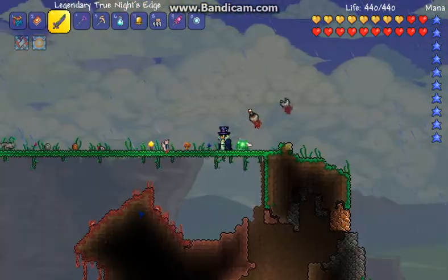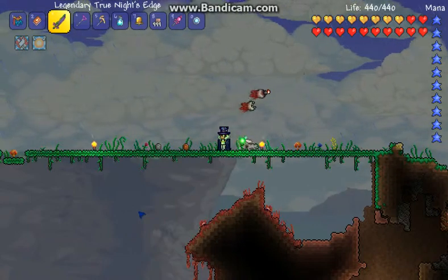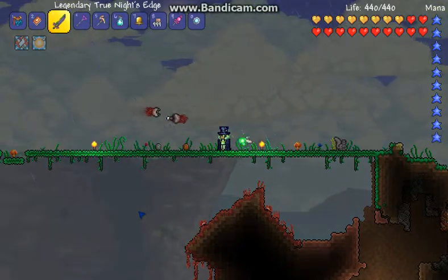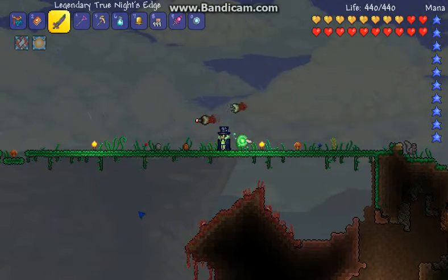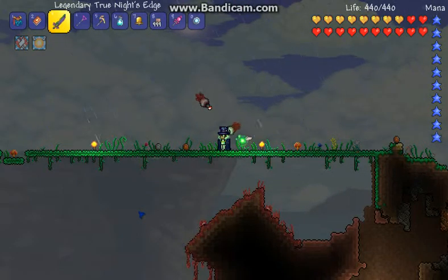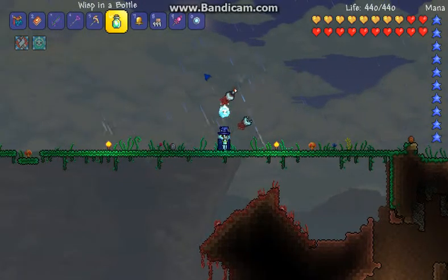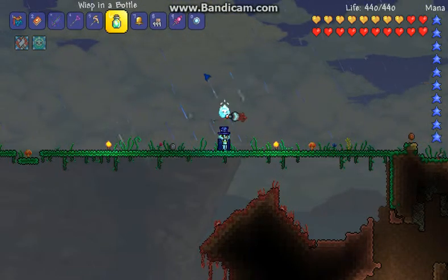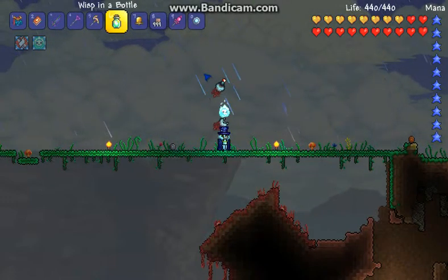The Wisp in a Bottle is a very rare thing. It's a 0.17% chance of dropping from a Blue Armored Bones or a Hell Armored Bones. Those are both found in the dungeon after defeating the Wall of Flesh, then the Destroyer, the Twins, and the Skeletron Prime, and then Plantera. After all that, in the dungeon the Blue Armored Bones and the Hell Armored Bones will spawn, and there's a 0.17% chance it will drop from them. So it requires a lot of killing bosses and a lot of killing things in the Skeletron Dungeon.